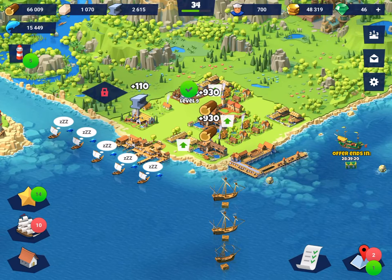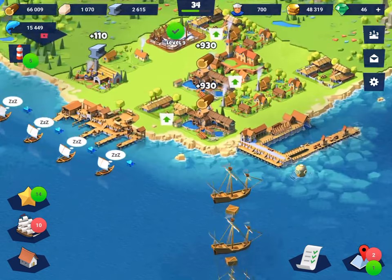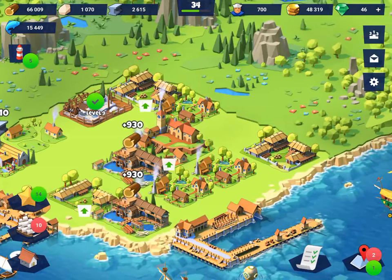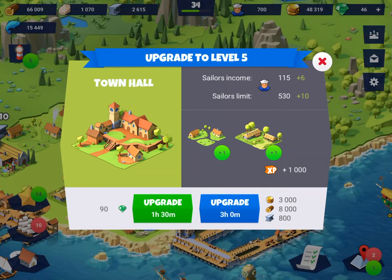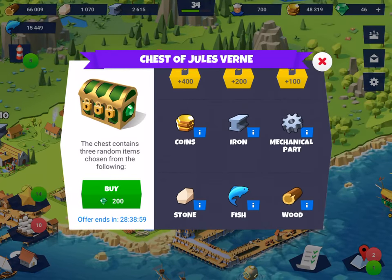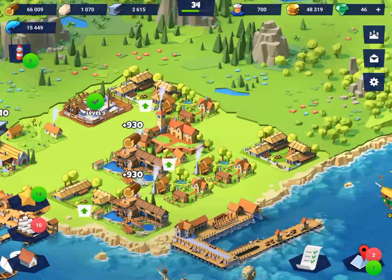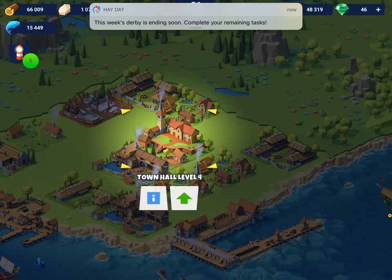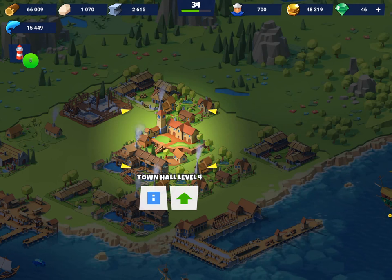Seaport is a great game, a bit like Boom Beach. You've got the different buildings here. So you've got the main one, the town hall - if you upgrade that then you unlock more buildings. I'm starting with the basics and then I'll get into the more complicated stuff: which is the best ship to buy, which is the best diamond package to buy, is this deal right here worth it, what are the chances you're going to get stuff back. I'll cover all that.